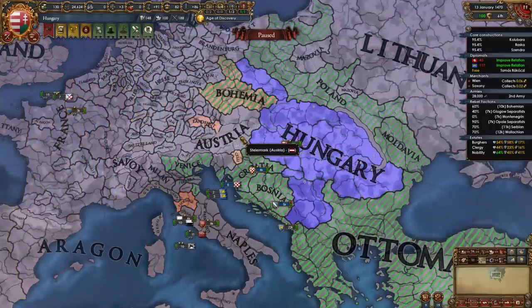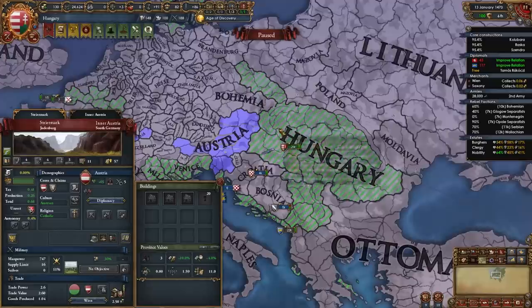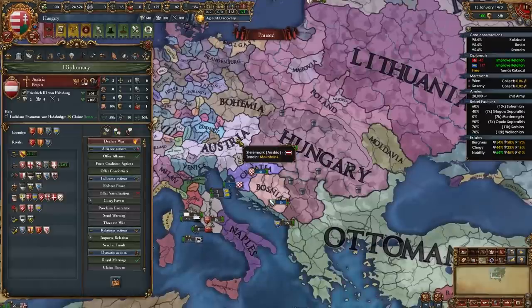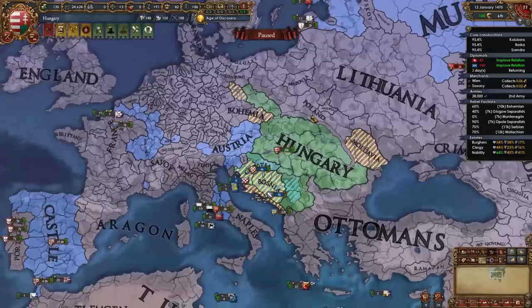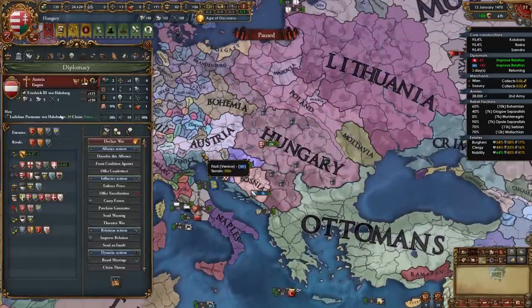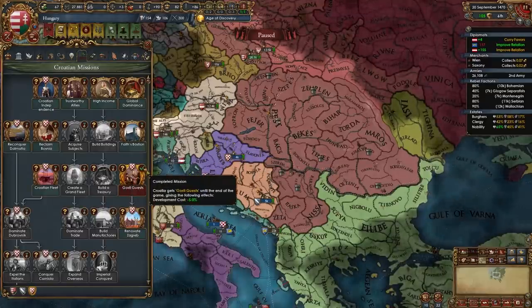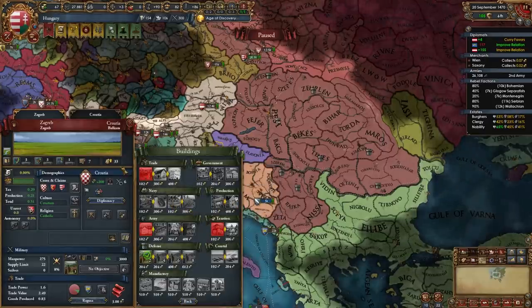After some time passes, Austria will eventually lose the PU CB on you as they have in my game — they just have imperial ban because I took provinces from Bohemia. Once they no longer have the PU CB, you can re-ally them, which you should do. They won't defend Bohemia, and you'll use their help PU-ing Poland and Lithuania, fighting Venice, and maybe even Bohemia. Now I've developed the 3 Croatian provinces and Croatia has just taken that mission — excellent. I need to continue building them some buildings in Zagreb.